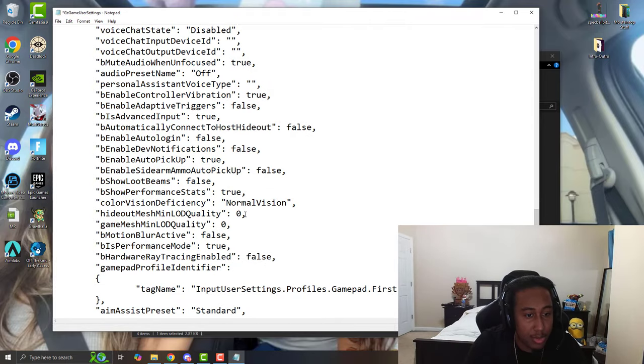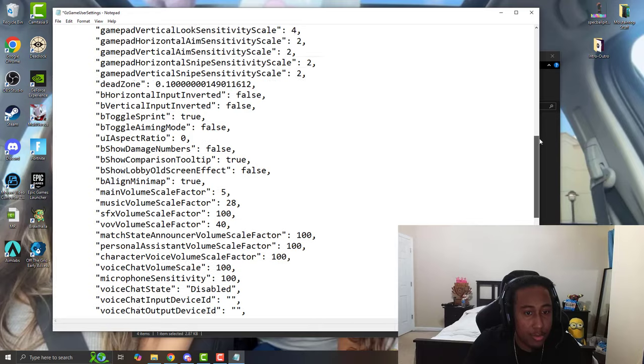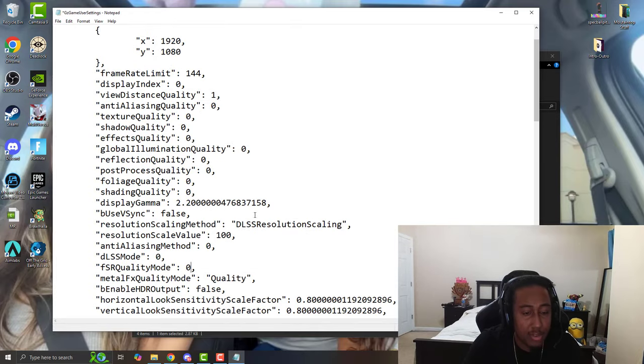These are already low for me, but you also want to make these two values zero. If you're still having issues, you can also lower the resolution even further — I like to put it to 80, because I don't think you need all of it but you still want the game to look decently playable.